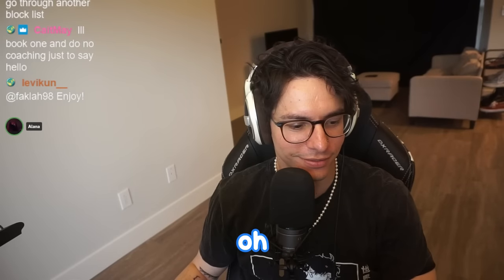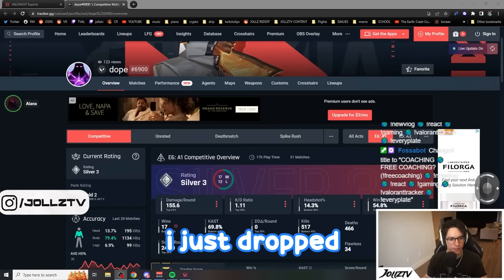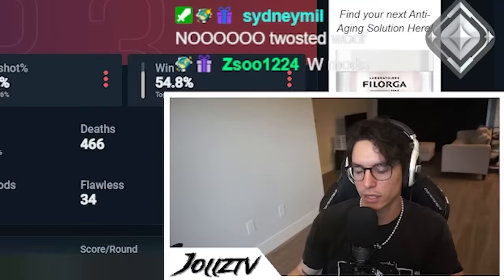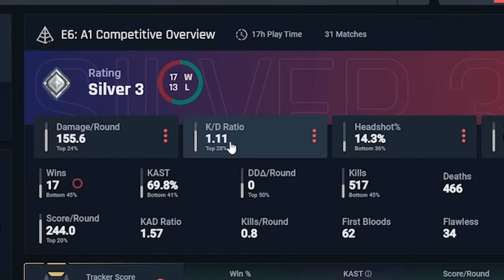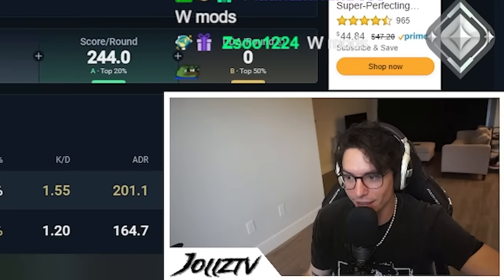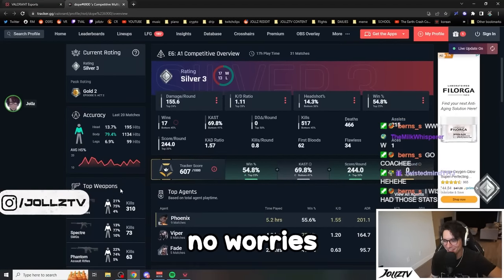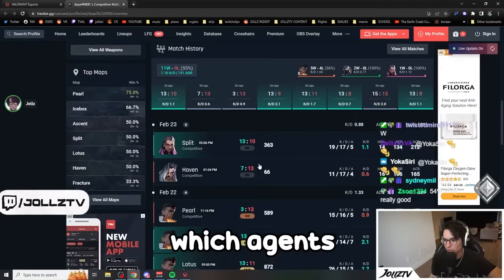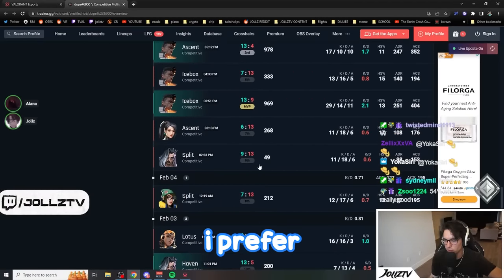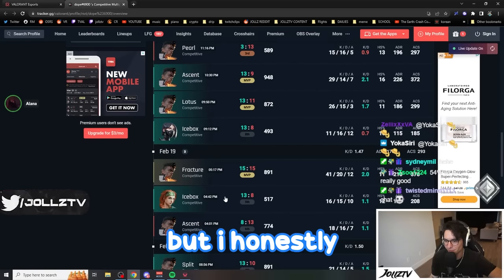The player was high gold last season but is silver three this season. Stats look solid: 155 damage per round, which is really good, and a KD of 1.11 — anything above one is good. Headshot percentage could use a little work; aim for around 20% overall. They prefer to play Reyna, Phoenix, and Viper, and try to lock in a duelist when possible.